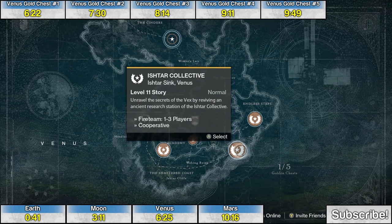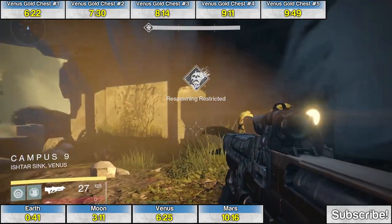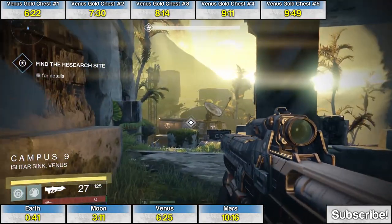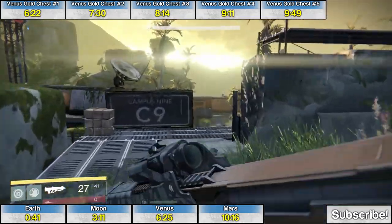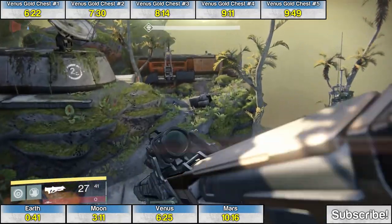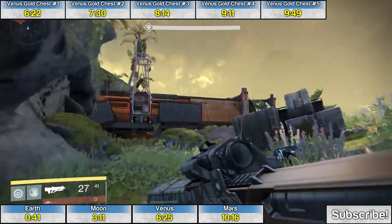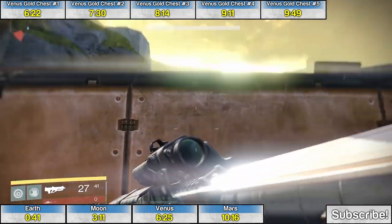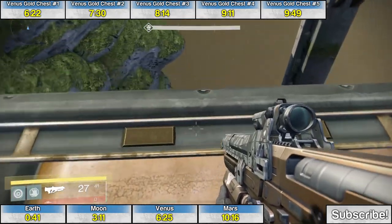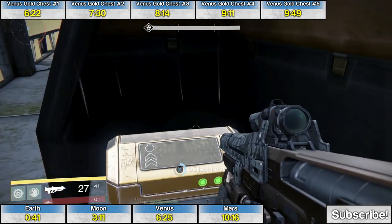Golden chest number two is during the mission Ishtar Collective. You can also do patrol, but it's easiest to follow the mission waypoints. Late in the mission, you'll hit your first respawning restricted checkpoint, and the golden chest is in this area. Run straight ahead — it's in the back corner. There's a building with a satellite dish on top in the middle, and behind the orange trailer back here, jump up and over onto a little platform tucked in the corner for the second treasure chest.